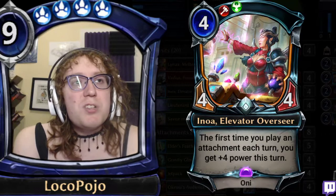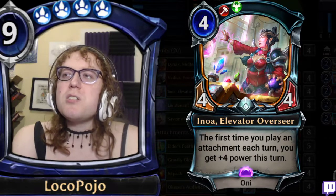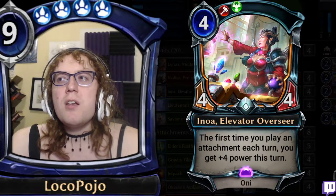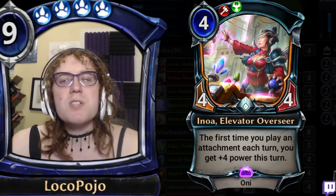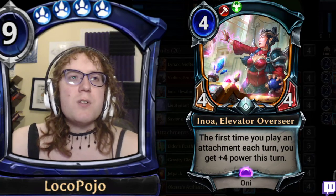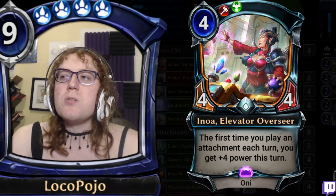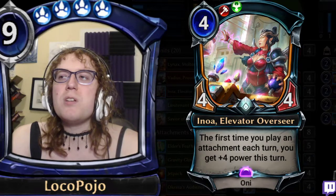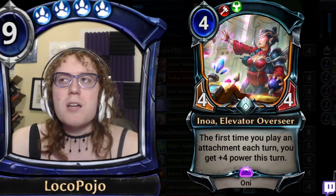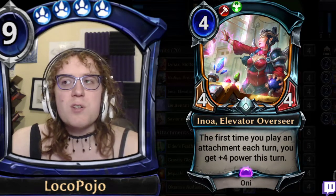Enoa is really well-statted for what she's doing. She is a 4-4-4-4 and she's an Oni. This sort of 4-4-4-4 stat line is not perfectly efficient — there are plenty of 5-5s in this area that can be quite a bit better, and 5-4s and 5-3s where you get a little bit more bang for your buck. But 4 health is still pretty chunky, so I think this is a pretty well-statted unit. At its current influence costs, it's very easy to slot into a number of different decks that play attachments.